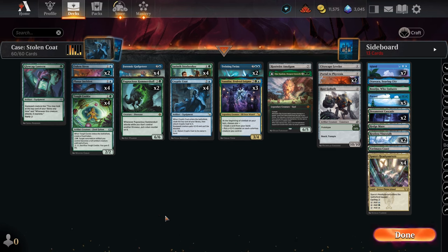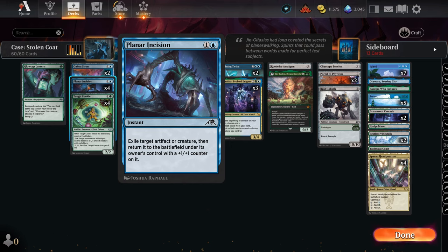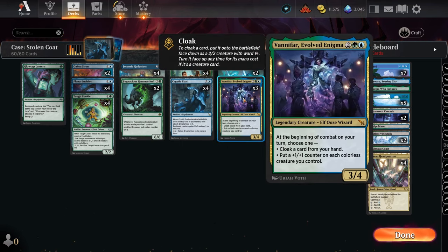It gets a stun counter when it attacks, but if you attack before you flip it, it doesn't get stunned. Now we've got some things to flip stuff for free, and some things to cloak stuff.